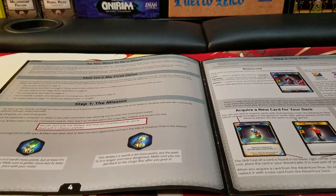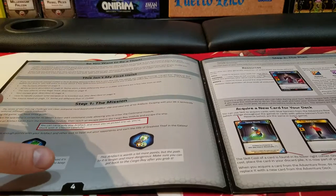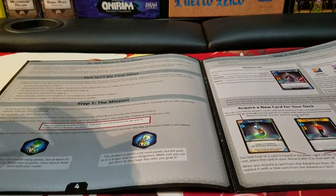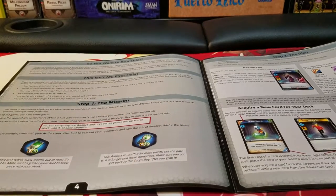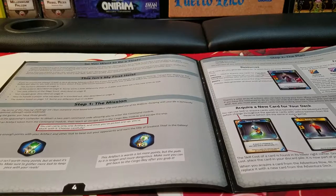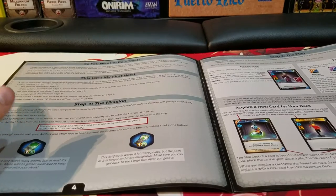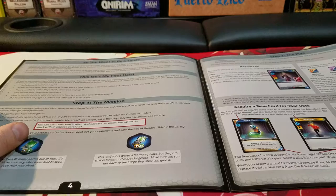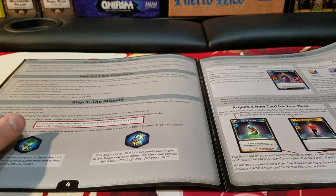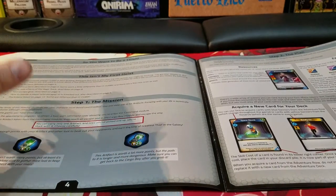Unlike the original Clank, where you are trying to avoid a dragon, in this one you are avoiding a gentleman named Lord Eraticus, who has all but completely conquered the entire universe and is now on a victory lap to rub it in everybody's faces. You have a bet with your fellow thieves that you can infiltrate his ever-evolving ship and steal some of his more precious artifacts and get out alive. So that sets the scene.